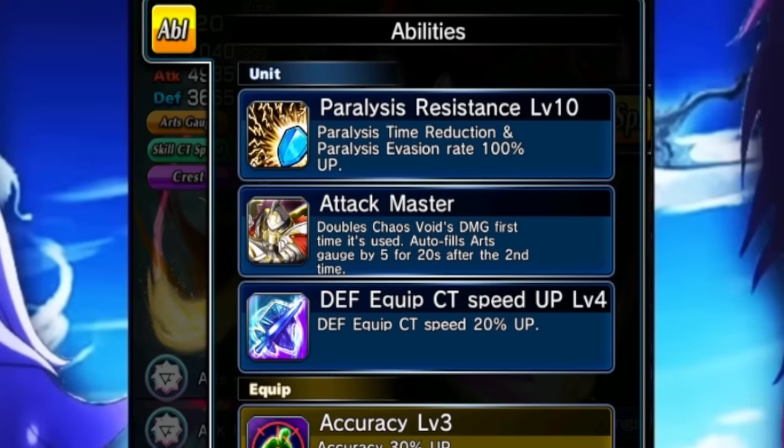Attack Master doubles your super art damage the first time it's used. And then whenever it's used the second time and thereon after, it's going to autofill your arc gauge by five for 20 seconds, which is really good. It gives her a battery. The duration on it is kind of low — I would love that to be maybe 30, 45 seconds — but five arc gauge for 20 seconds is still really good.